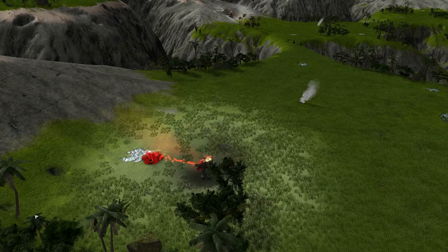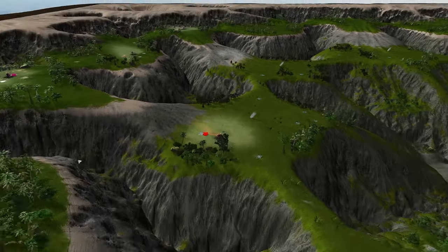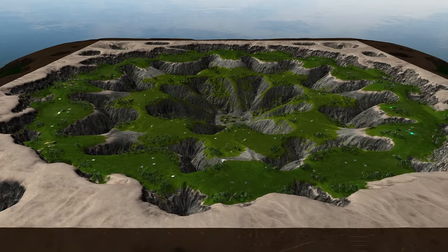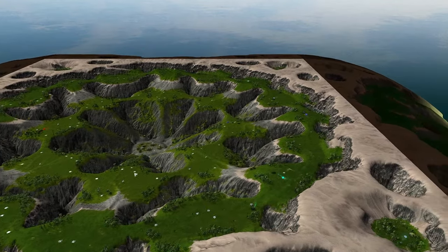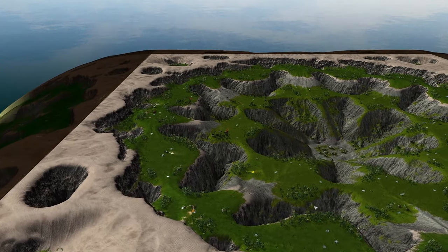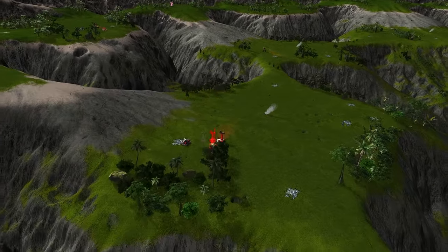Hello everyone and welcome back to the Brightworks where we've got an exciting match for you today, played on a twisted up version of Krakatoa. You might not even recognize this map just from the overview here — it looks so drastically different from what is usually standard. It looks like we've basically flipped the entire map inside out. Should be some good fun here.